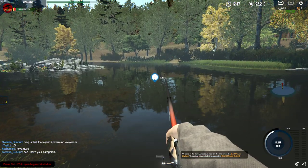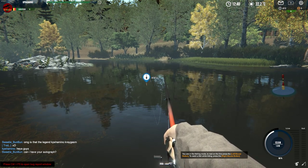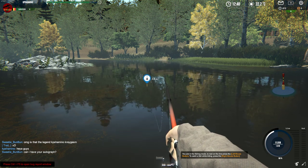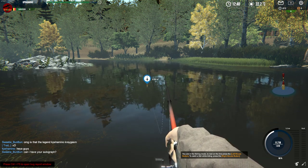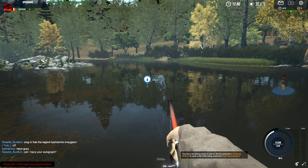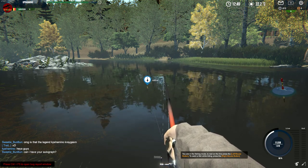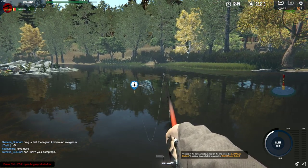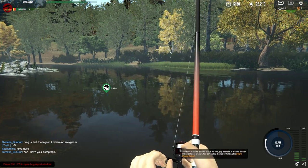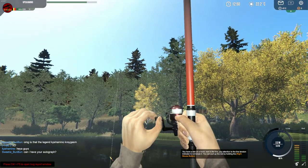This was a tench spot but I'm not sure it's going to bite. Maybe I need to go a little bit further. Let's switch to the red worms. Let's try for a tench and then run a little further and end the video. Very good lake, level 5. I'm going to try to get all the fish here - I hope there are some new species. Oh, it's a perch - just a simple perch.